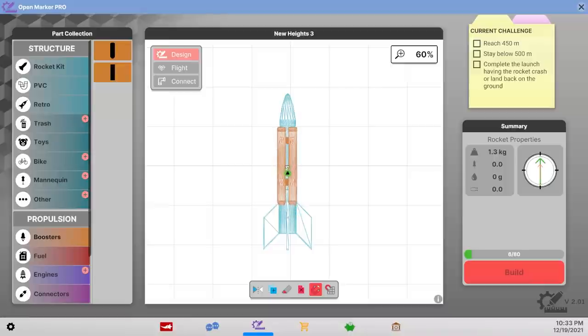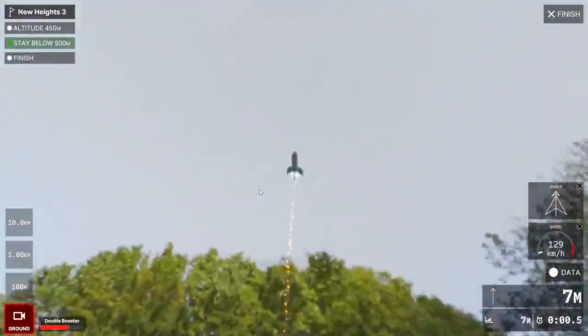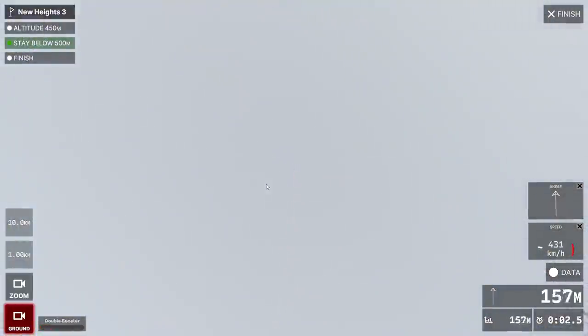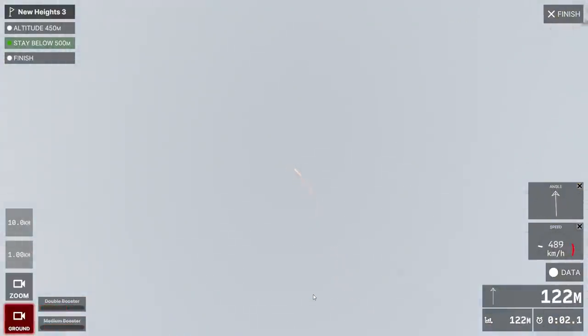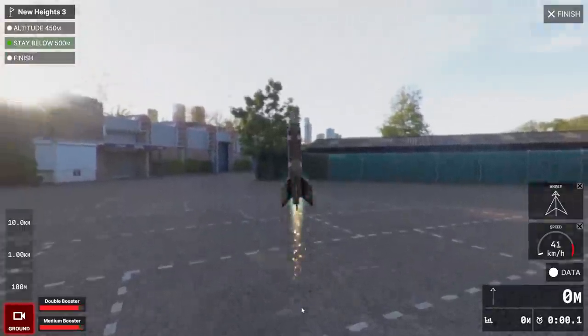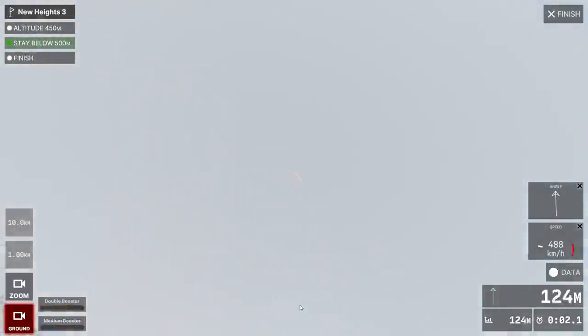We just go like that and launch — looking for 450 to 500 meters. This one's going to go 300 so far. There's 400 — it's actually pretty close. Add a few smaller boosters, one more medium booster just below the other one. Hopefully this puts it into the right zone. There's 445 — we're so close. I just adjusted the angle of the lower rocket a little bit to hopefully keep it straighter because the rocket tends to go hard to one side.